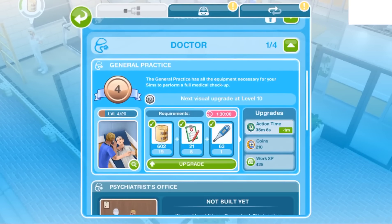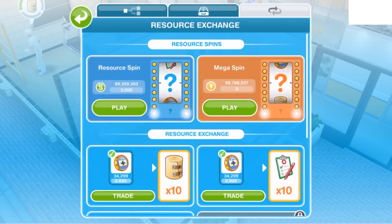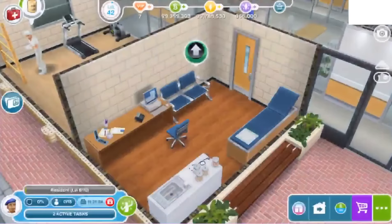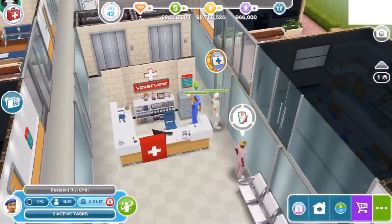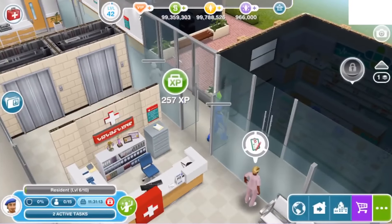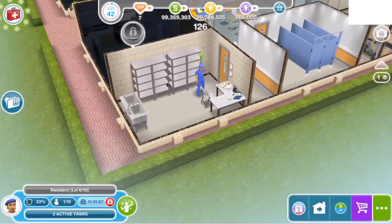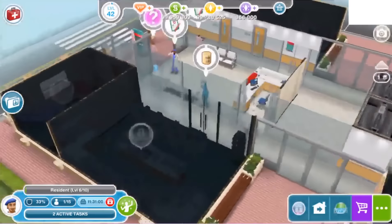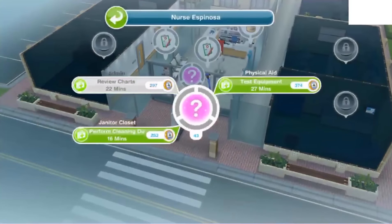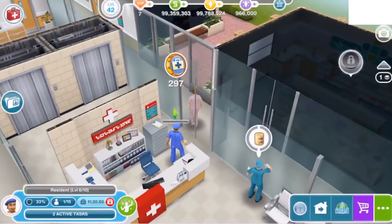It looks like we actually got a blood pressure bag — I wonder if we need those to build or to actually do the blood pressure. This whole thing is just so amazing and the way they set it up is so different from Get to Work. Some people were freaking out when the first police update came out saying they were copying, but it's totally different — I love it.